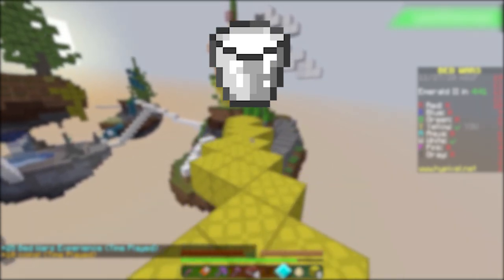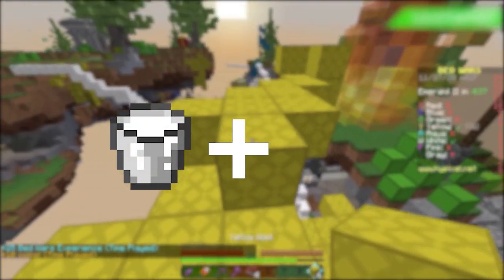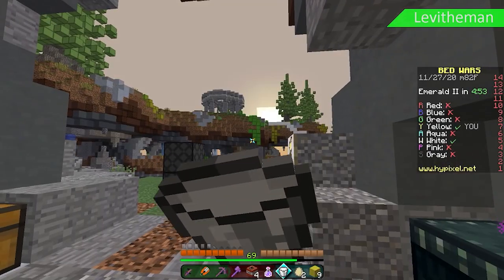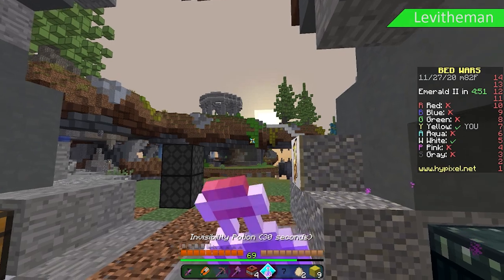You can combine milk with other potions to make a very strong play. For instance, milk plus an invisibility potion allows you to walk into the enemy's base without them even knowing. Be sure to drink the milk before drinking the other potions, as you will waste valuable invisibility potion time if you drink the milk second.